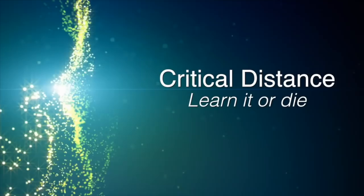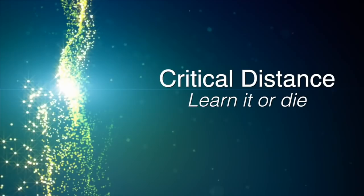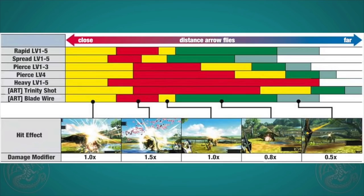Concept number two: critical distance. For each type of shot, the optimal distance you want to shoot at differs. Shoot too close or too far away and you'll do less damage. You always want to make sure you're hitting from the sweet spot, which we call critical distance. It's called critical because you'll do 150% damage if you shoot at the right distance. Shoot too close or too far and you'll only do 100%, and too far away can drop as low as 80% or even 50% damage. It could take you triple the time to kill a monster if you're shooting from the wrong distance.